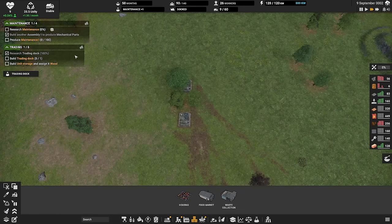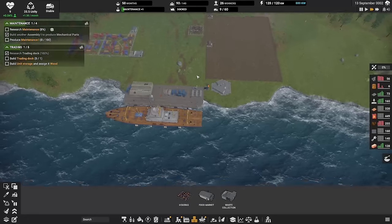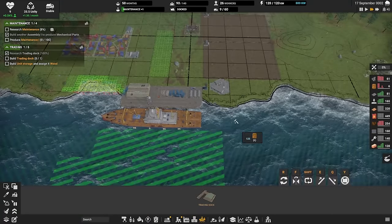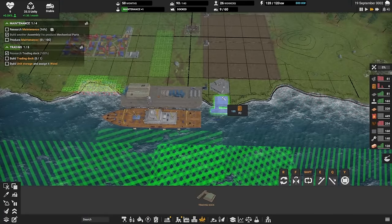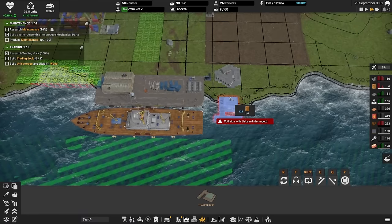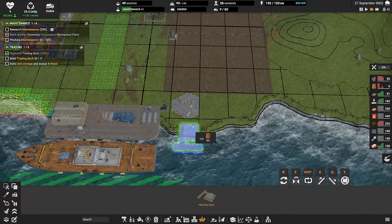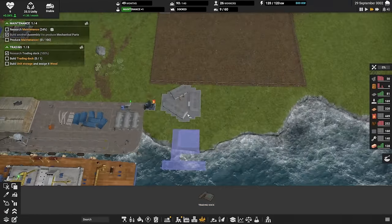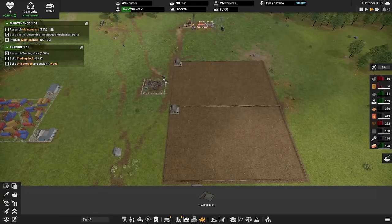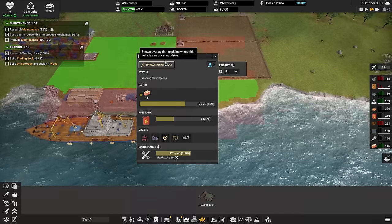Build a trading dock — this allows us to trade with other locations around the map. When we get the ship up and running, we'll have that as well. This might not be a great place to build it though — I think I've blocked the access. We can select one of these trucks and show the navigation overlay. You can see there's a problem: they can't get into this location because everything is in the way, so I'll move it over to another location instead.